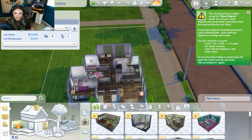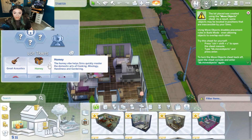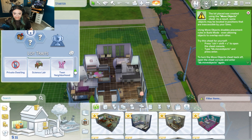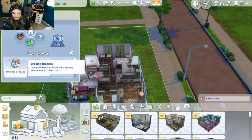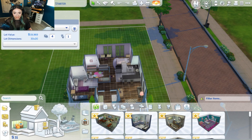How do we see if there's any lot traits? There's no traits, so let's pick some. The Homey trait can help you master cooking, mixology, handiness, and gardening — we want that because things are going to be breaking like crazy. Fast internet can help improve programming, video gaming, and writing skills — that sounds good, so we'll do that. I'm just going to do Science later. Hopefully it helps the kids learn quicker. So with that, we have Baby Mama and our house — I think it's time to start playing.